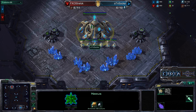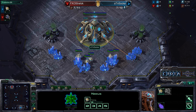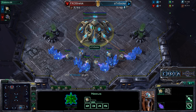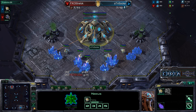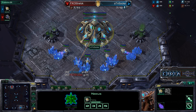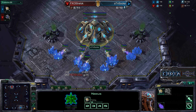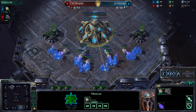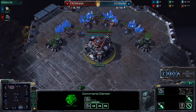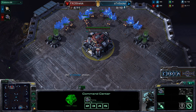Hello everyone, this is Kurode giving you a shoutcast for Game 1 in a series between FXO's Straylock versus ATN's Zoke here on Antigua Shipyard. Game 1 in what I believe to be a best-of-3 series. We have Zoke spawning as the Teal Protoss player, while Straylock spawns as the Red Terran player on the top left-hand side of the map.